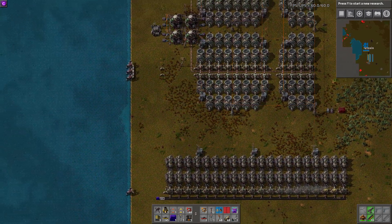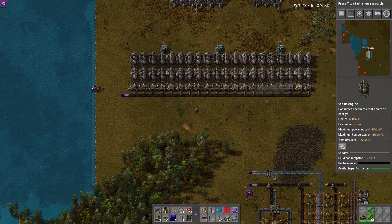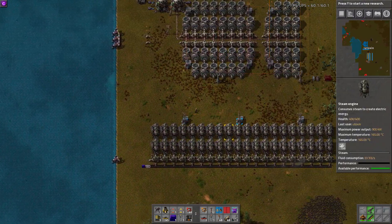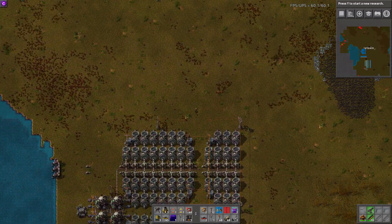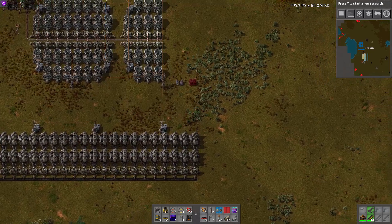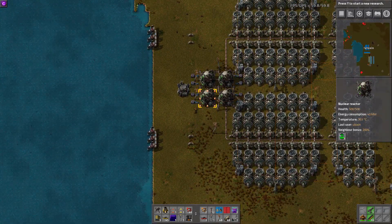As you can see here, we have a couple of power generation systems set up. We have a traditional steam engine and boiler set up, like you would build near the start of the game. And we have a nuclear reactor set up to simulate later game power. There's going to be a big bada boom. There is not going to be a big bada boom. I'm pretty sure those nuclear reactors can't actually explode.